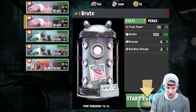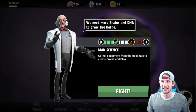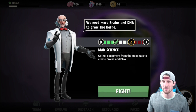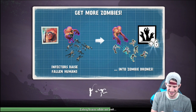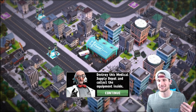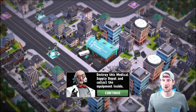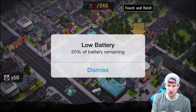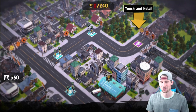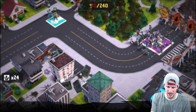We're going to start evolving this guy and then go back to fight. It says we need more brains and DNA to grow the horde, and we need to gather equipment from hospitals to create brains and DNA. Every time you defeat a city — for example, destroy this medical supply depot and collect the equipment inside — you get enough to upgrade your zombies.